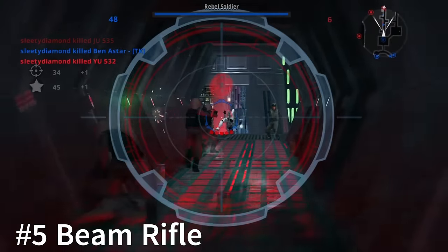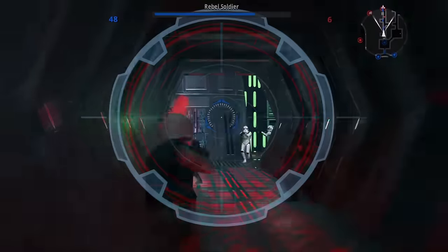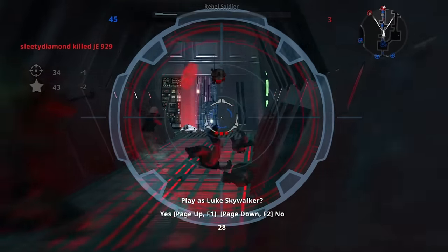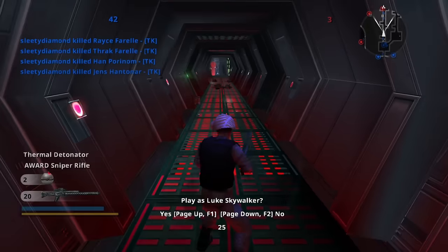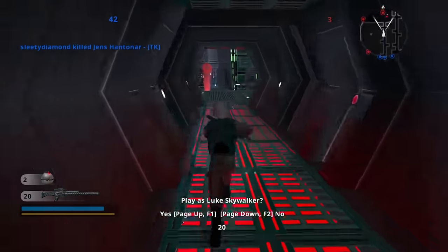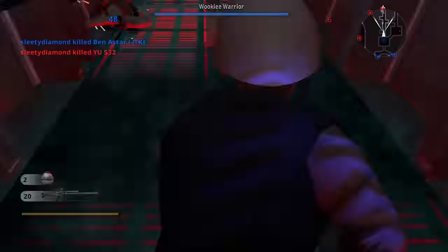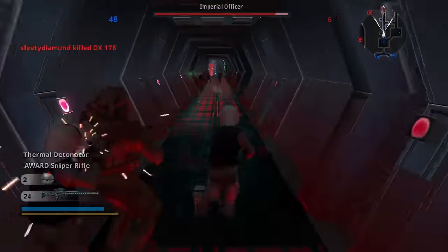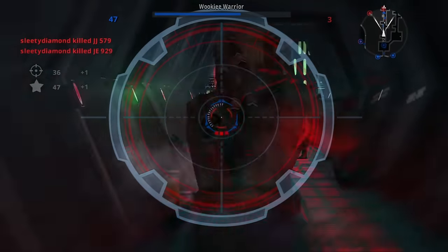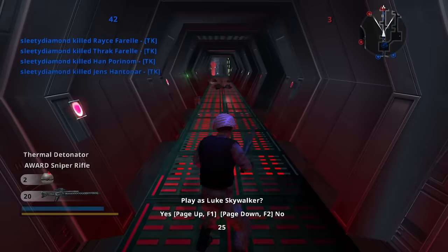Everyone seems to hate on the beam rifle reward weapon, but I don't think it's as bad as people say, although I do understand where they're coming from. The cooldown is just awful in between shots, making it worse for long range shots — it's just horrendous for that. But when you use it in close quarters combat, like on the Death Star or Tantive IV, it is very powerful. Especially when there's guys all piled up inside of each other in a hallway — you can just annihilate them. It's kind of insane.